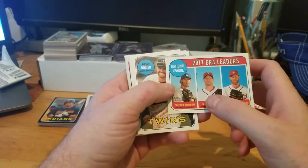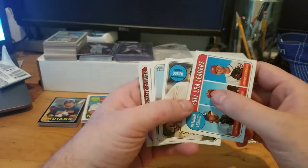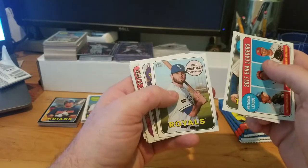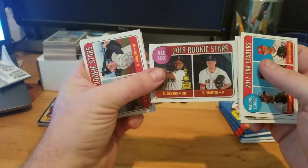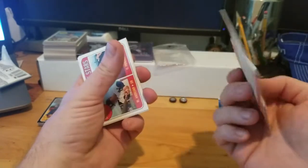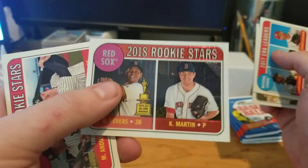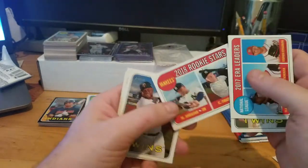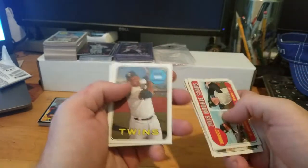Brian Dozier, Moustakas, Alex Colome - there we go. 2018 rookie stars for the Red Sox - that's actually really cool looking, it's like a refractor or something. It's not numbered but the Red Sox card is pretty cool, I like that. Let's check out what's going on with that one, that was like a pretty nice hit. Andujar and Frazier - Andujar had a good year, that's a pretty good card. Miguel Sano.